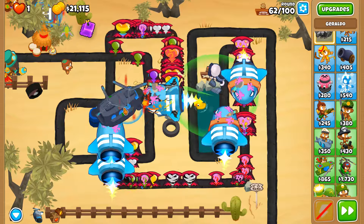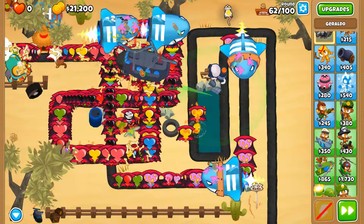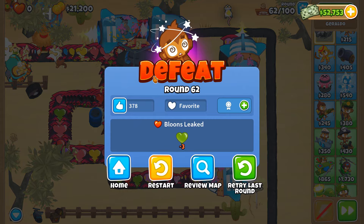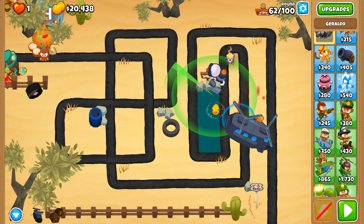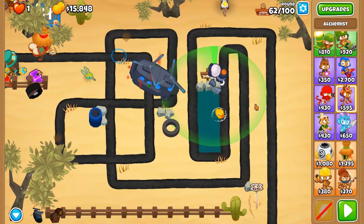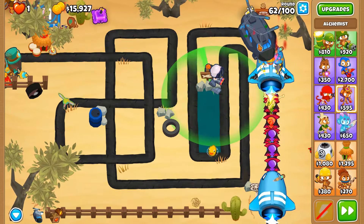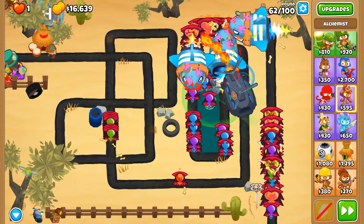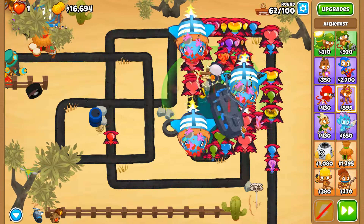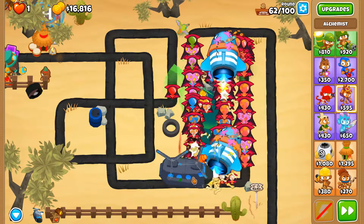That's my complaint about expert map CHIMPS - I feel like there is no possible way of doing expert map CHIMPS because there just simply is not enough money to get everything that you need. Getting a strongest stimulant - hopefully this will help out, but again you're using up money which you don't need to. This is much better, but again the regrow balloons are going to be the main issue because they're just going to multiply in numbers.